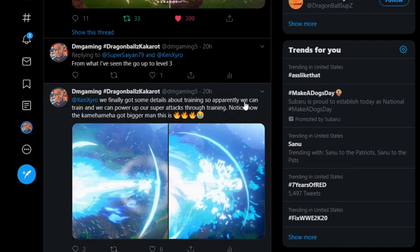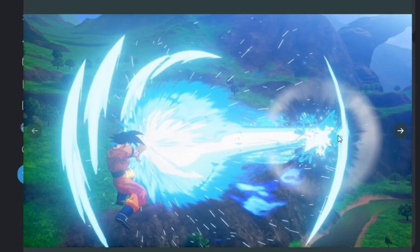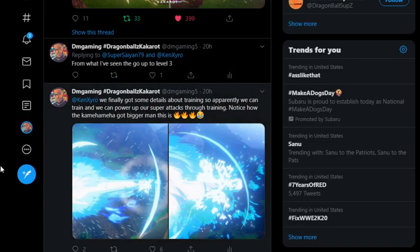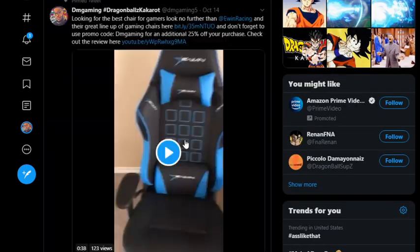So we finally got some details about training. Apparently we can train and power up our super attacks through training — notice how the Kamehameha got bigger. This is fire. You see in the first image one of Goku's Kamehamehas, and the next image shows it powered up — see how much bigger it is. That is dope, because we talked about stuff like this with training, how we always wished you could make your attacks bigger as they got powerful. The skills seem to be able to level up by three, with three being the max, so you'll have a pretty big Kamehameha as you level it up.